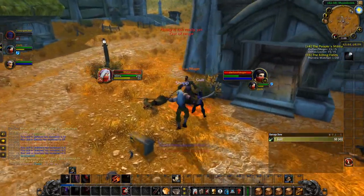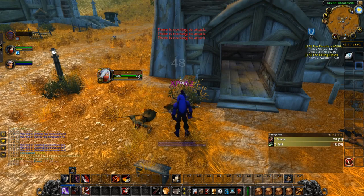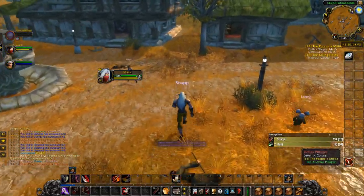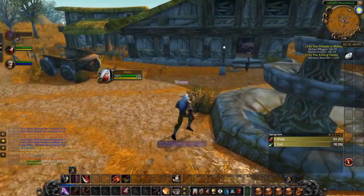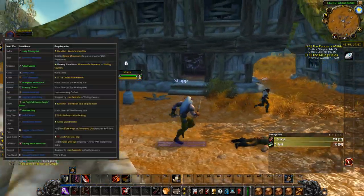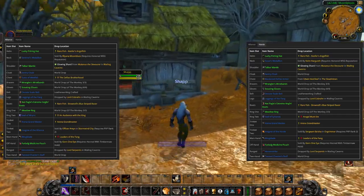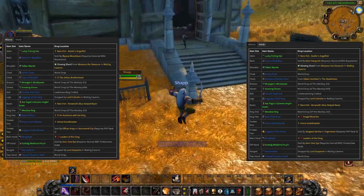Next up we have Hunters. Hunter is a very popular class in the level 19 Twink bracket because you can deal a lot of damage from far away, efficiently kite most targets, and melt cloth wearers with physical damage. The best in slot Hunter items are shown in this picture. As a Hunter, your best ability is your Auto Shot, and weaving your Auto Shot is key — I would recommend downloading an Auto Shot Timer.